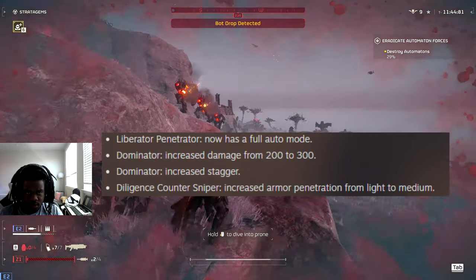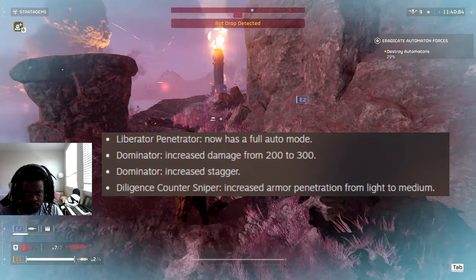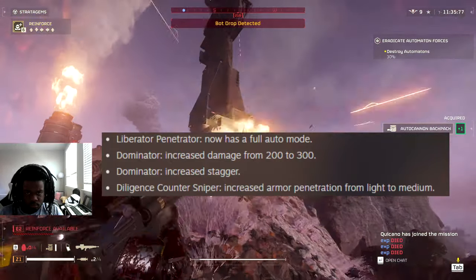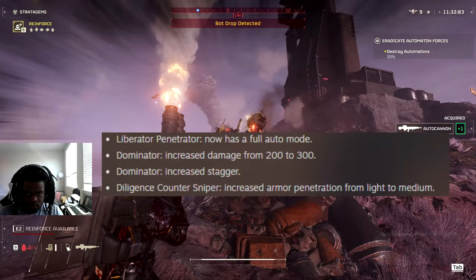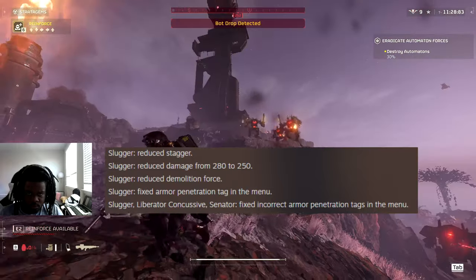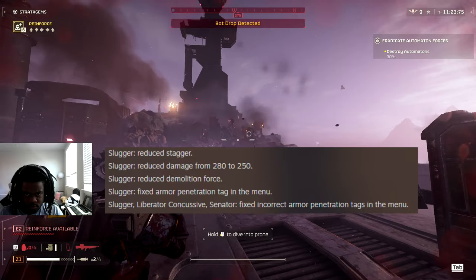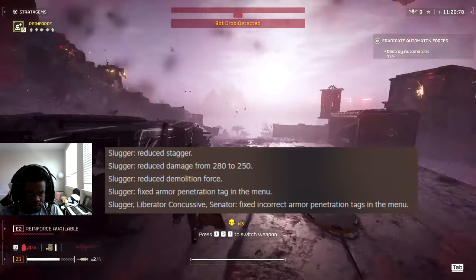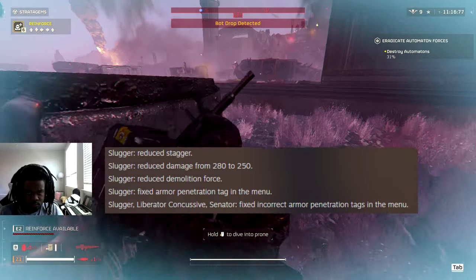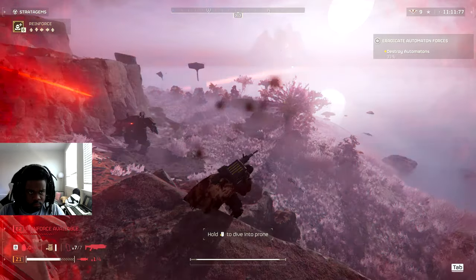The dominator's damage got increased from 200 to 300 and they increased the stagger - so it got an overall buff. The diligent counter sniper had its armor penetration increased from light to medium, which makes sense for a sniper. The slugger, however, got a significant nerf - they reduced the stagger, reduced the damage from 280 to 250, reduced the demolition force, and fixed the armor tag in the menu so it now correctly shows medium armor, though that last part is essentially just a visual change.